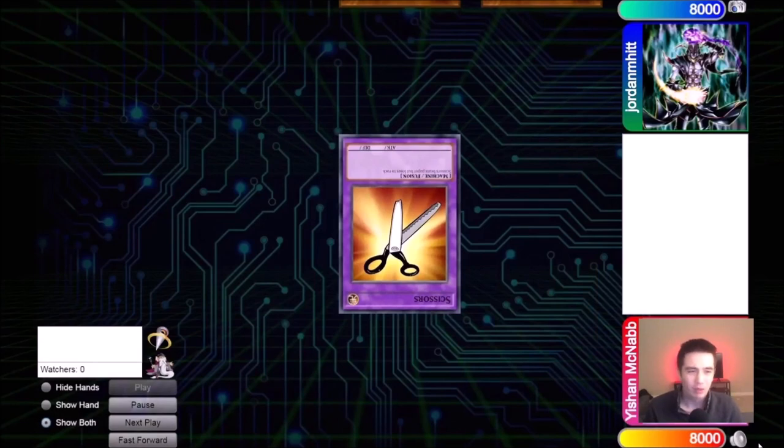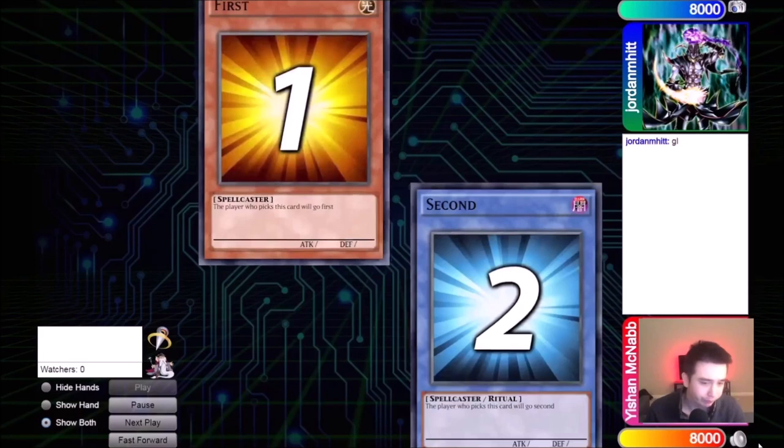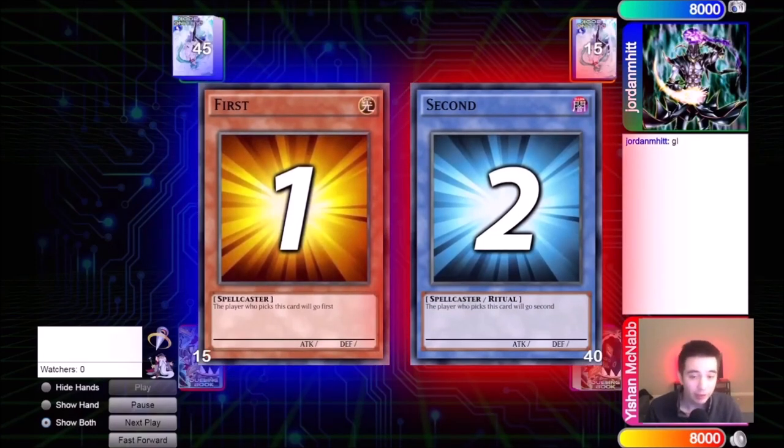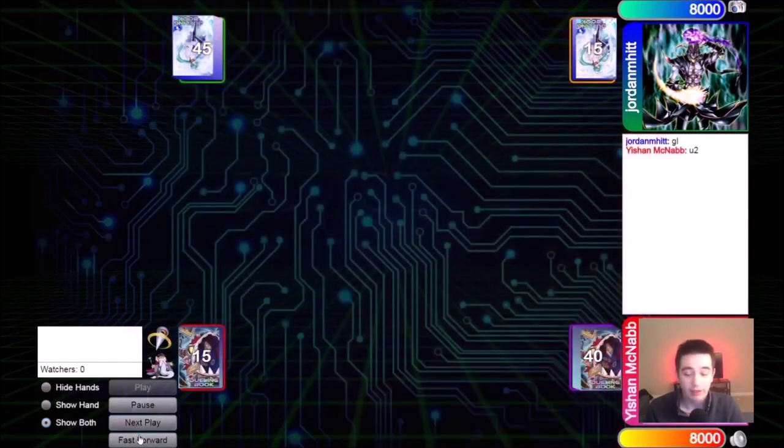So here we are with game one against Jordan M-H-I-T-T. I lose the rock paper scissors, so I am going to be going second in this game, but that's alright. Going second is fine.